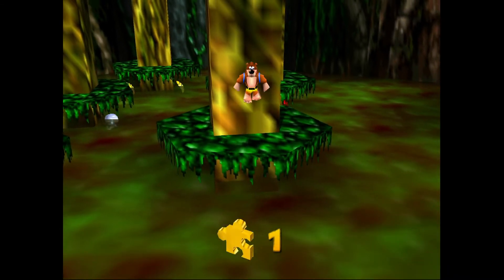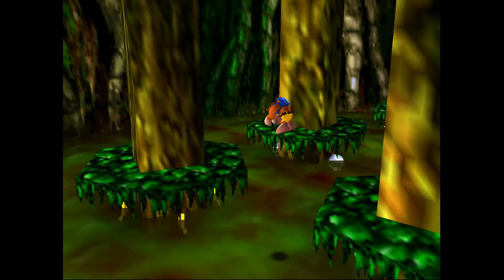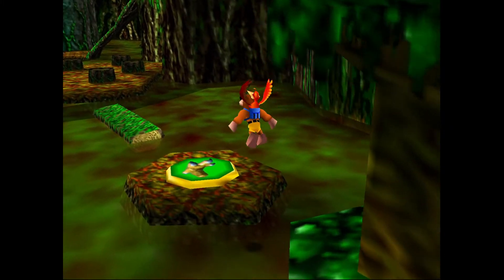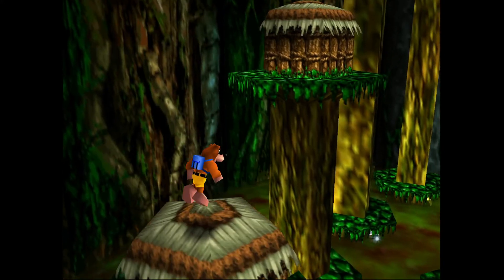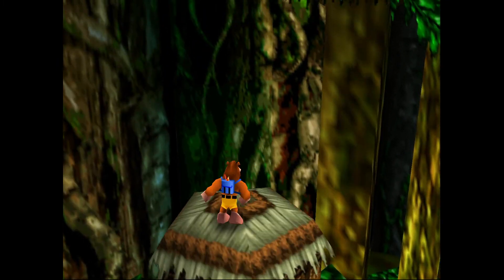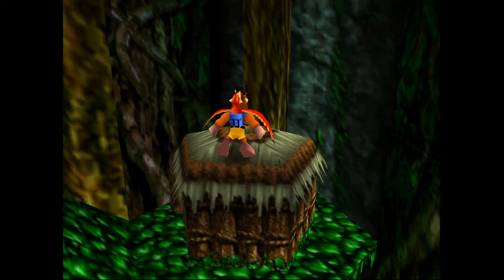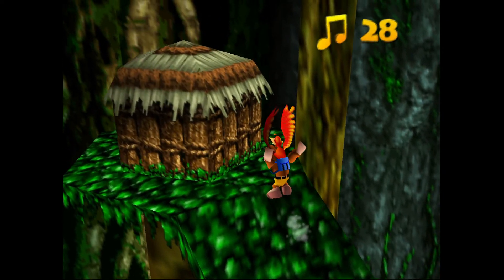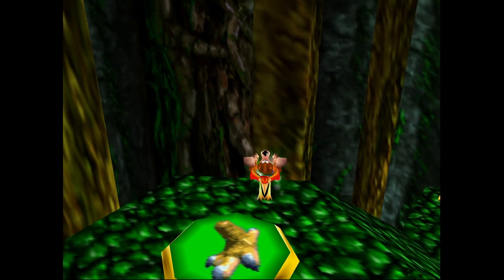I went ahead and did the pink one last again to show that even if it spawns the Jiggy down below in the piranha water, you can still get that as well. So not only can you get the pink Jinjo, but also the puzzle piece if it spawns there — it doesn't matter which order you do them. Two different ways to collect that pink Jinjo: you want to do it the legit way, that's great; you want to be a dirty cheater like me, hey, I won't tell nobody. That's going to do it for our Jinjo guide on Bubble Gloop Swamp. Next up is Freeze Easy Peek — stay tuned. I appreciate you watching and I'll see you in the next video.